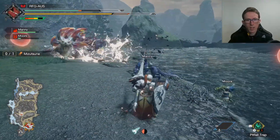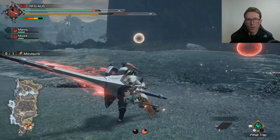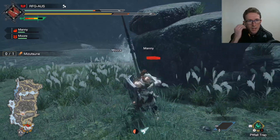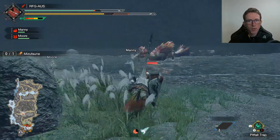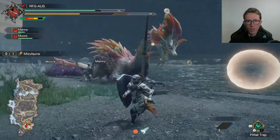Guarding hard attacks doesn't seem to shake the bubbles off for the bubble blight - it should, you'd think the hunter is taking just as much of a shaking from those impacts. We needed that little breather to be honest.